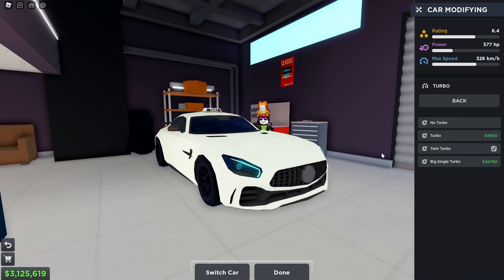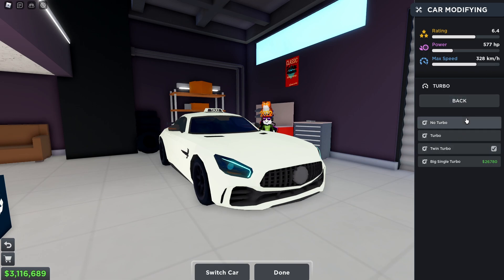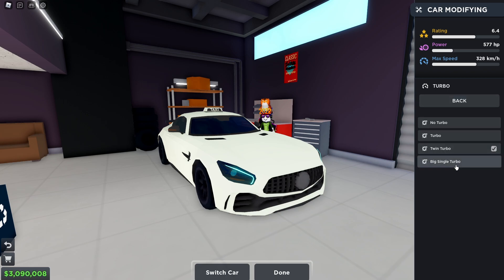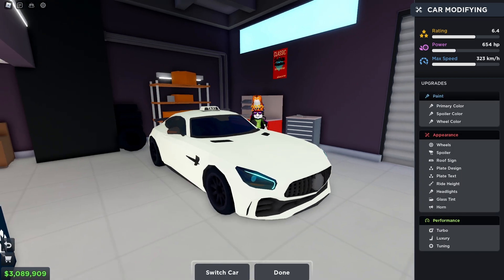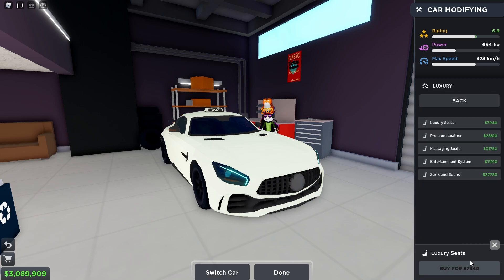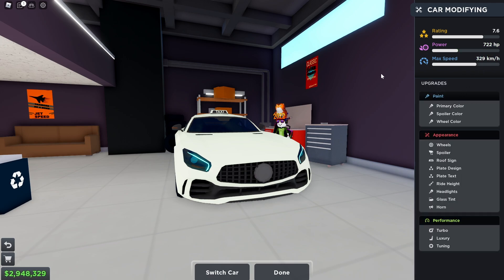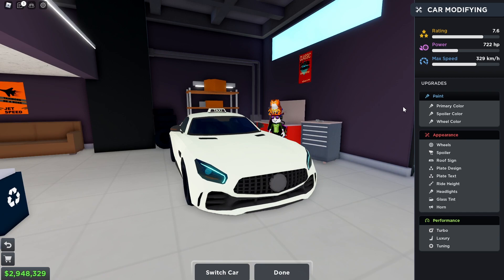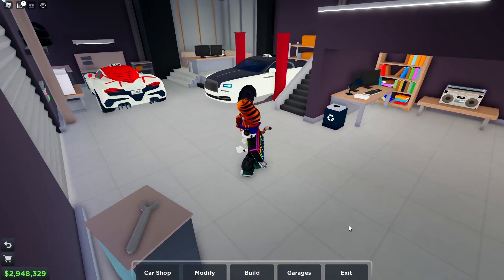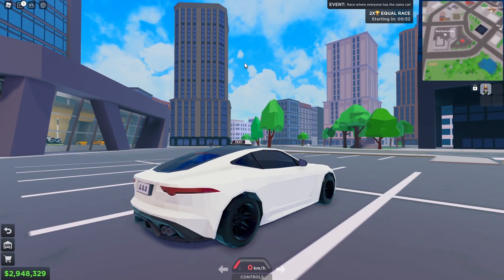It even has twin turbos. Going to buy normal turbo — look at this: no turbo is 385 horsepower, twin turbo is 527. I'm just going to put the big single turbo — that is the best top speed. Less top speed, but remember, this game's map is not big enough to have the 5 km/h extra as an advantage. Luxury seats, leather design seats, gaming system, surround sound. Tuning: performance intake, performance exhaust, sync system, and performance camshaft. Finally we have better top speed with the big single turbo. Let's take a spin on this car!